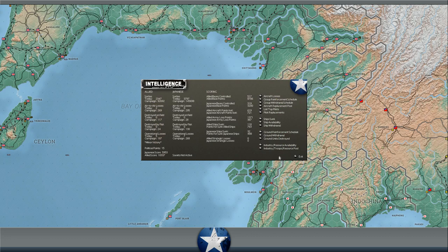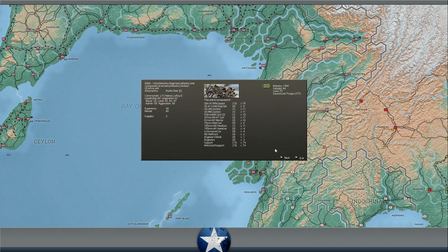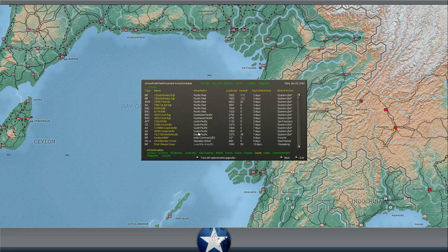For ground reinforcements: the 132nd and 182nd Infantry Regiments are both arriving in the eastern US in two days, attached to the Pacific Fleet. We also get the 754th Tank Battalion, the 70th Coastal AA, and the 810th and 811th Engineer Aviation Brigades — all very useful for reinforcing Pacific Islands. Maybe the 132nd goes to Christmas Island. We're also getting the 18th, 24th, and 25th Australian Brigades in about three weeks — crack units with 70 experience — which will really close the door on any realistic invasion of Australia.